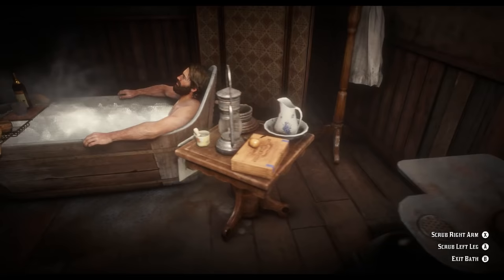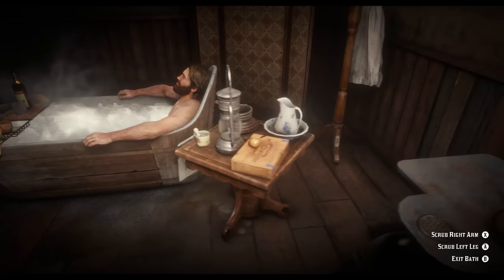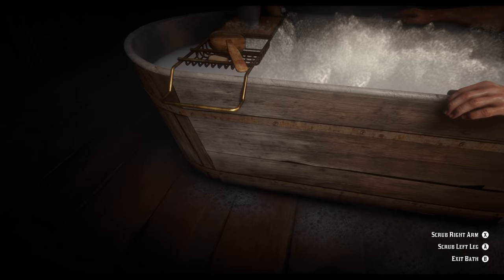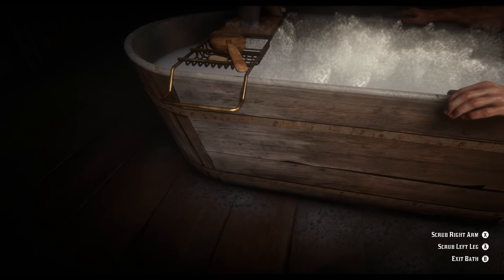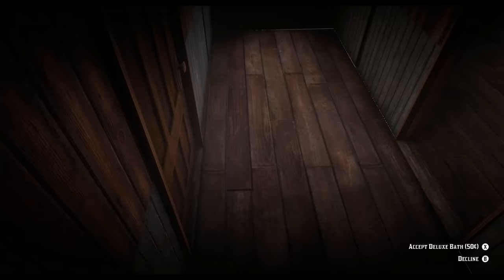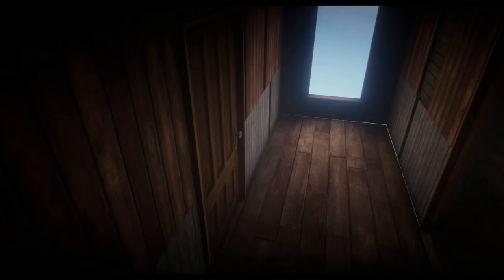I already know what you're thinking, and I'm not going to show you anything inappropriate, I promise. But we're going to take ourselves inside the bathtub to show something important. Apparently the model for the bathtub scene for Arthur is almost fully modeled — he does have a fully modeled butt, but nothing going on in the front. He does have fully modeled hairy legs, which is what I decided to show you. Also, his washrag is always stored inside his right leg, and the woman who can help him bathe just loads in right outside the door when she finally spawns.